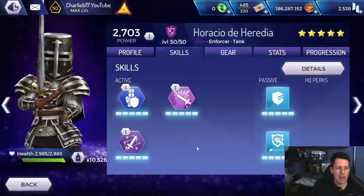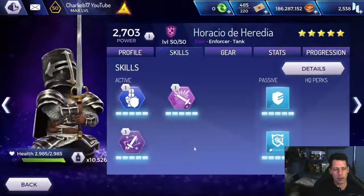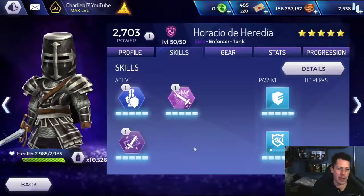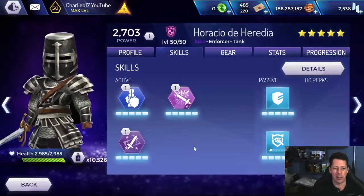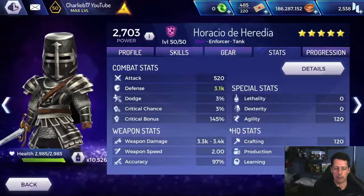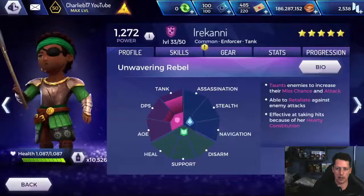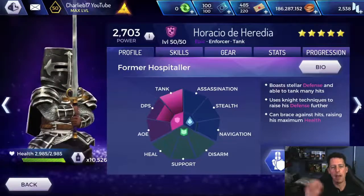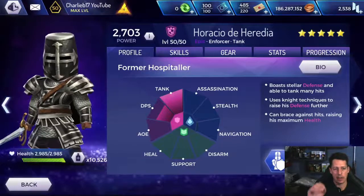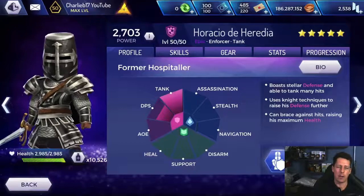Horatio - absolute damage sponge. I love this hero - second highest defences in the game. Elite train his health and his defences as much as you can. He's not bad at fighting, so I'd probably put a little bit into his crit and crit chance. Do not bother with the dodge with this hero - 3%. You could put all the elite training in and probably get it up to maybe 8% or 9%. It's just not worth the coins. He's a very good epic hero that you should all be going for - very easy to get, the only one in his event, so you get him for progression and rank rewards. He's got a cube as well that comes around every so often, so very easy to get to 5 star. A phenomenal tank, great for the campaign.